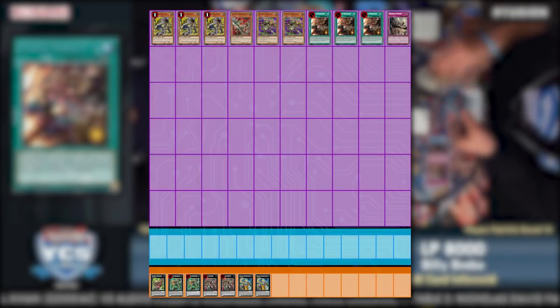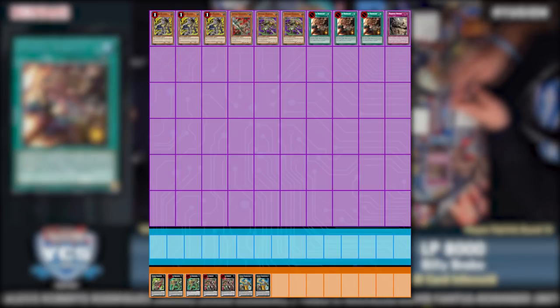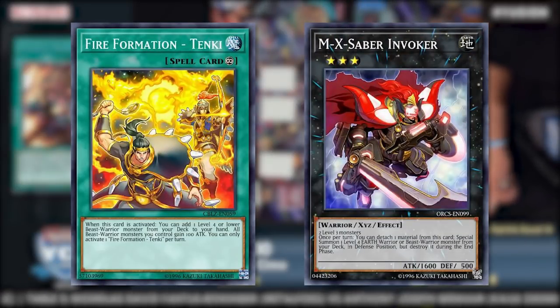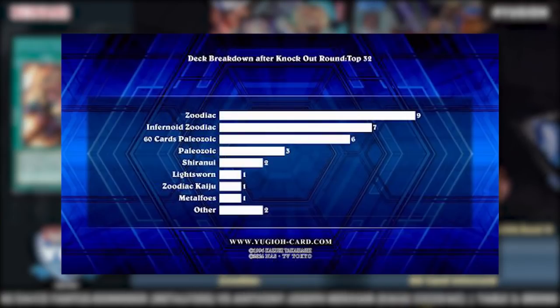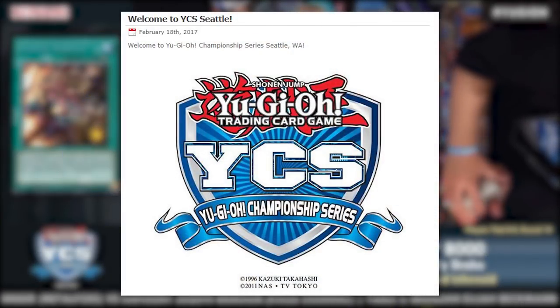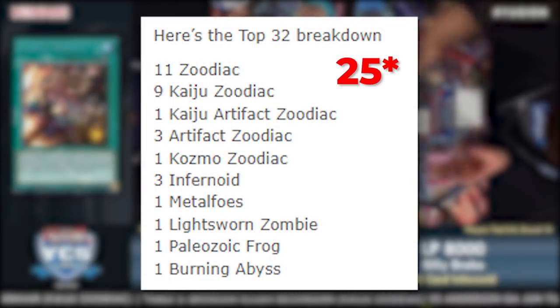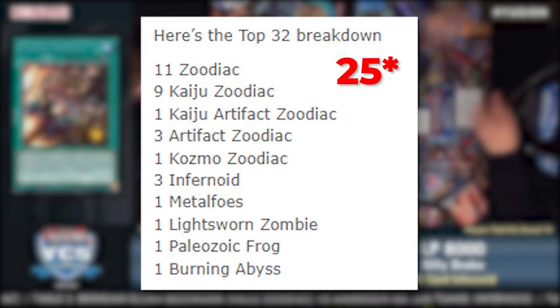These shortcomings were outweighed by their astronomically abundant upsides. This small, efficient, and deadly package of monsters and spells, indirectly supported by dozens of other cards, would absolutely dominate the metagame. At YCS Seattle, just 10 days after the release of Zoo, 28 of the top 32 slots would be taken up by Zoodiac and Zoodiac variants.